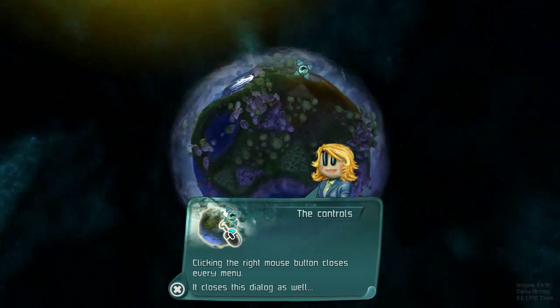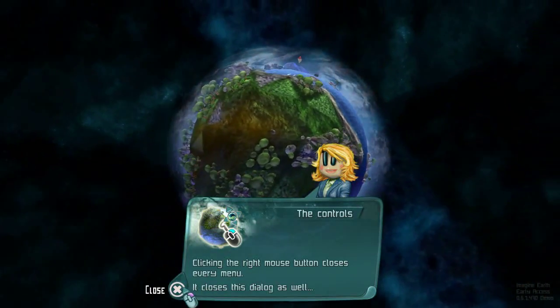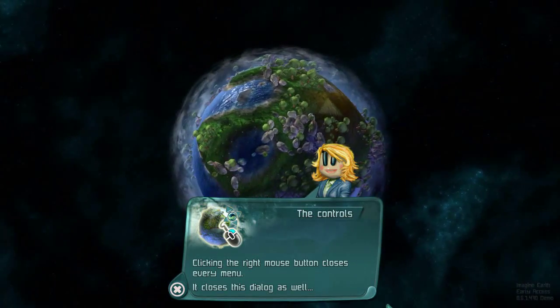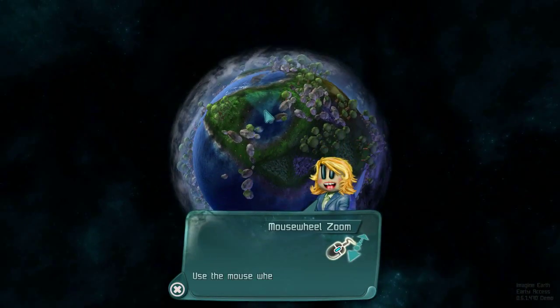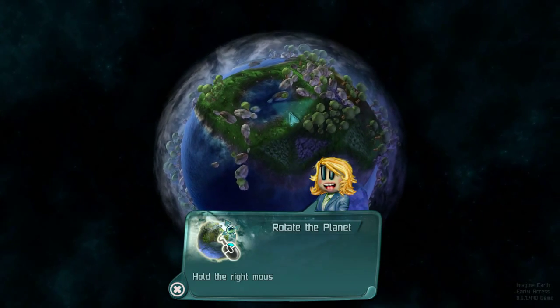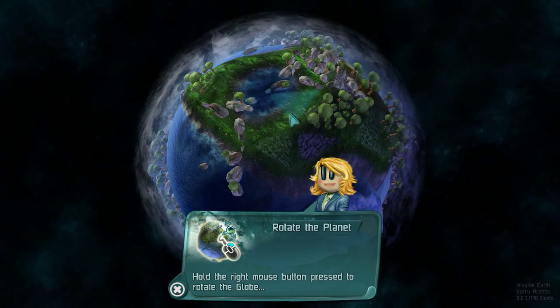Controls: right-click the mouse closes every menu, and it also spins the world around — that's kind of fun to do. Mouse wheel, or shift and control, zoom in and out. This game can be completely played with a mouse, which is kind of fun — you can just kind of sit back and relax and play it.